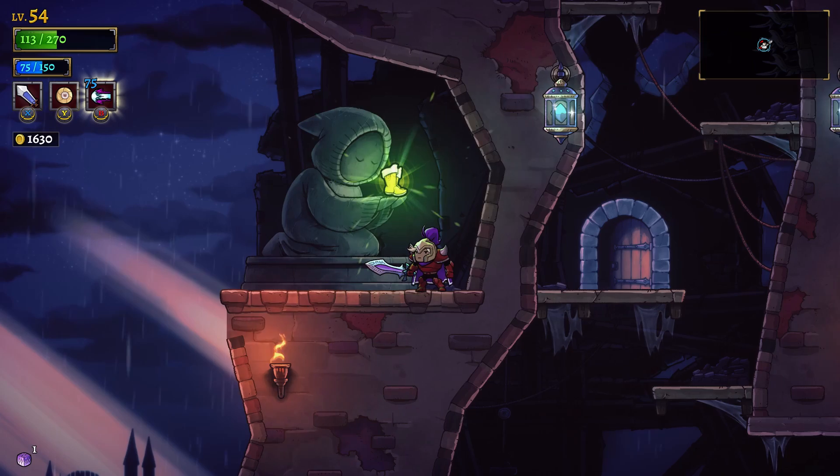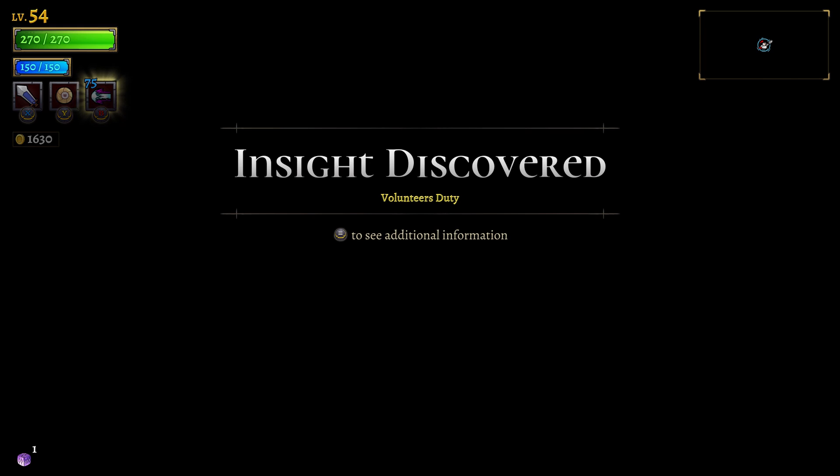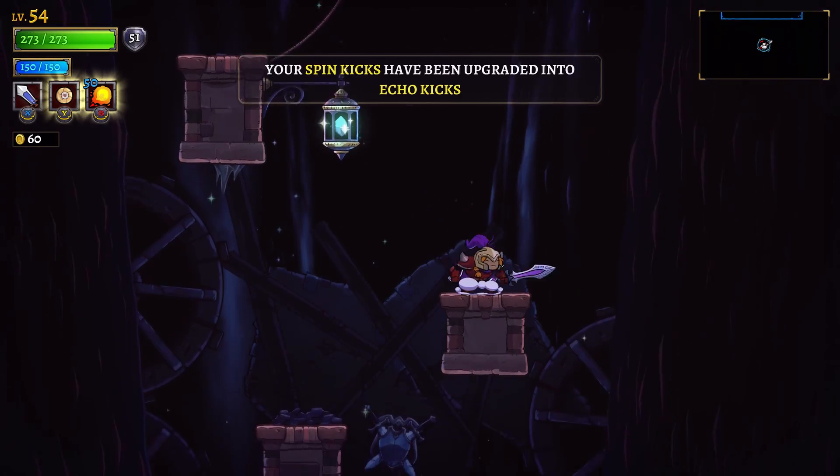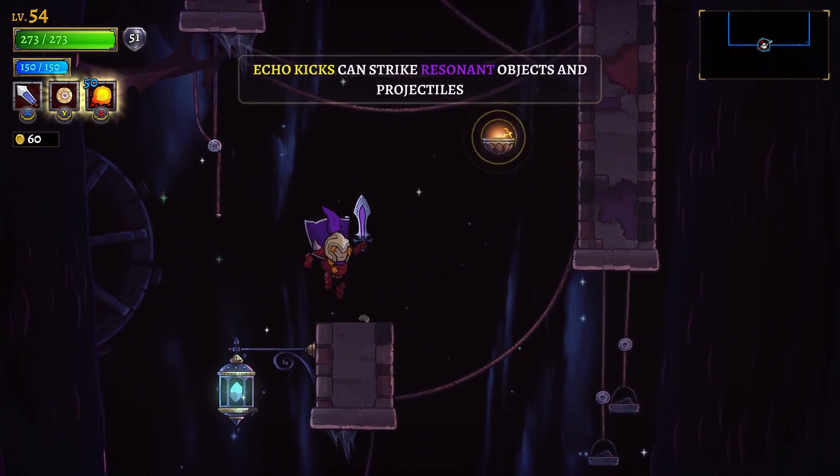Once you've done that, if you still don't see the boots, just keep trying that — keep going in and out of the Citadel until eventually the boots will allow you to grab them. It's a secondary bug. This whole section has a lot of bugs right now, but hopefully those are cleared up by the time you play this.